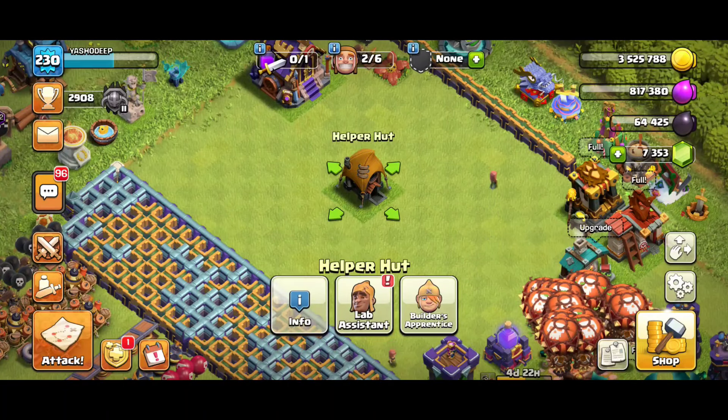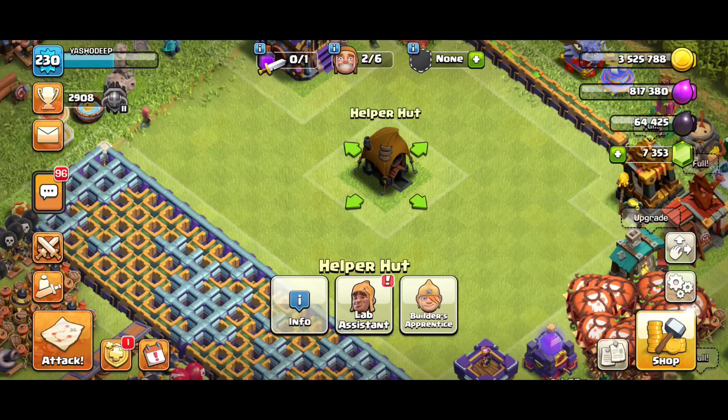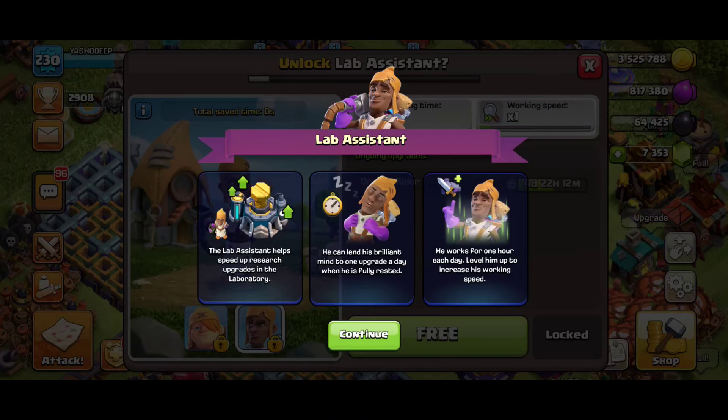This building is our Builder Apprentice House and our Lab Assistant. The Lab Assistant helps to speed up research upgrades in the laboratory. What it will do is help boost the upgrade time of the troop you are upgrading in your laboratory.